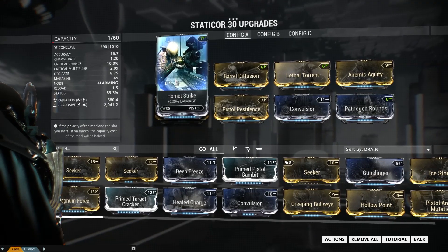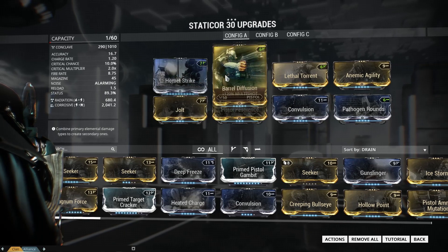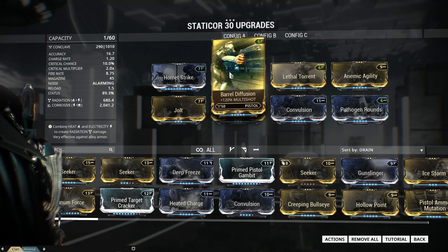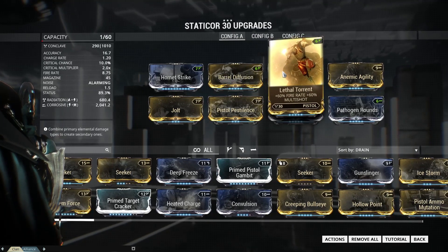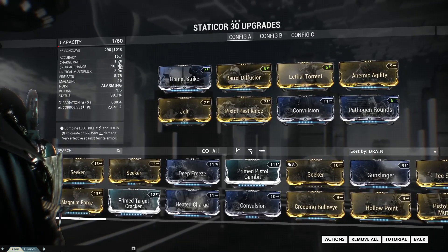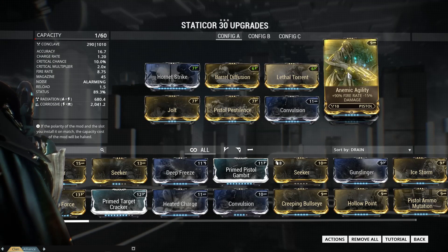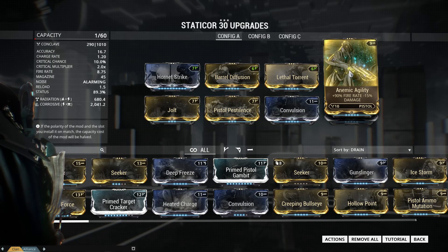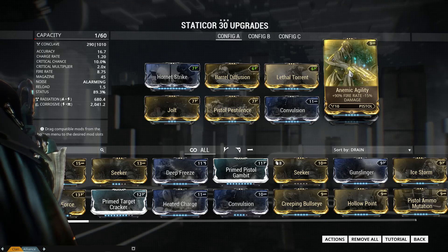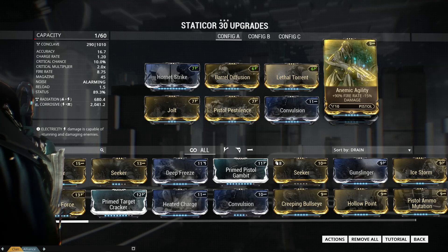Hornet Strike is going to be our base damage increase — 220% damage across the board, no-brainer, use that on every secondary. Real Diffusion adds Multi-Shot, which is essential: the more pellets you have the better, and these things explode and deal AoE damage. Lethal Torn ups both Fire Rate and Multi-Shot — Fire Rate is really important here because that charge is extremely slow. Anemic Agility was a tough choice, but this thing does so much damage that the negative 15% damage won't really hurt you. If you're a min-maxer and want maximum damage, go with Gunslinger instead.